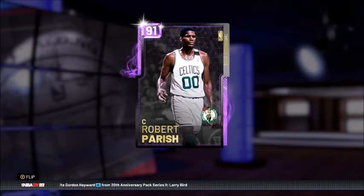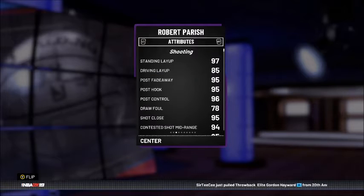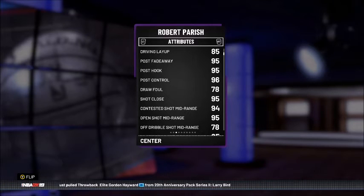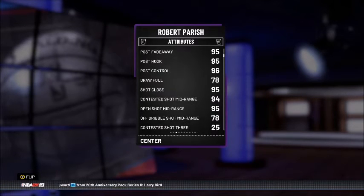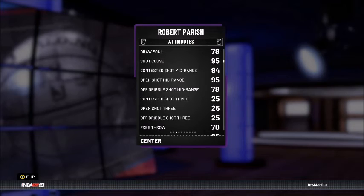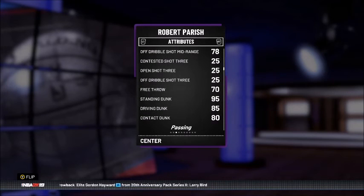After Ray Allen we have the Amethyst 91 overall Robert Parish. He's a big man so I don't expect much shooting — 91 offense, 89 defense, standing at seven foot. Standing layup and driving layup are 97 and 85. He's got amazing post game: 95 post fade, 95 post hook, post control is 96. Draw foul is 78 — could be higher for a big man. Shot close is 95. Contested and open shot mid-range are very high at 94 and 95. Off dribble mid-range drops to 78, and he should not be shooting behind the arc.